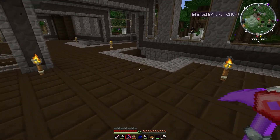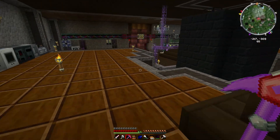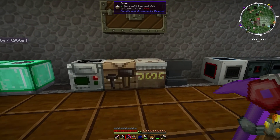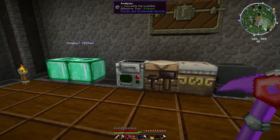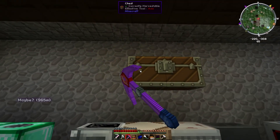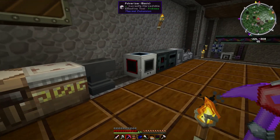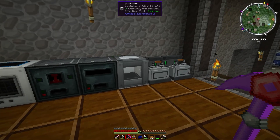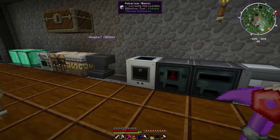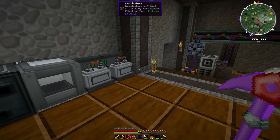Let's go ahead and jump down there. We've got stairs here and stairs on the other side, and there's a whole lot of stuff going on down here. Right off the bat, we have the fossils and archaeology — all of this stuff set up here for making dinosaurs and everything. We've got a lot of those parts. Over here we've got a lot of the things we need to make processors and things like that for Applied Energistics so that we could have the computer system set up for storage.